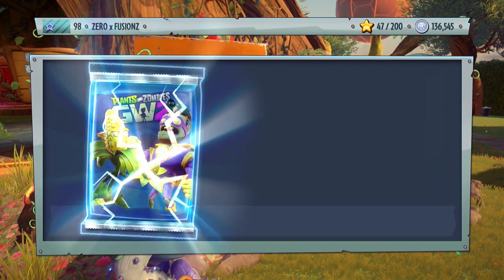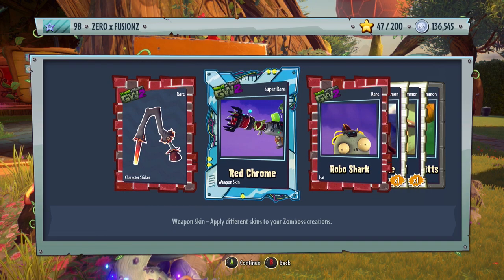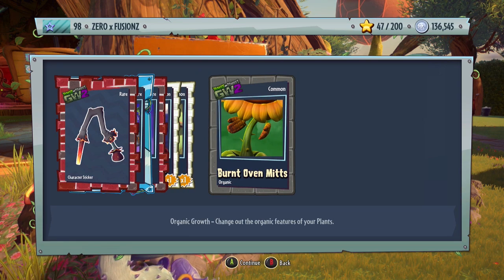Let's open one more — I want to do one more character pack at the end as well. We get a piece for Captain Flame Face, a red chrome weapon skin, a Robo Shirk Hat for the Foot Soldier, a Coffin Zombie, a Vase Weed, and Burnt Oven Mitz for the Sunflower.